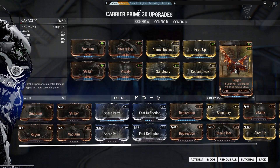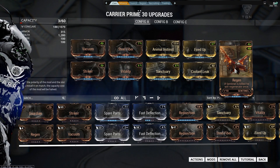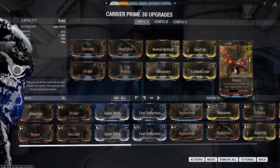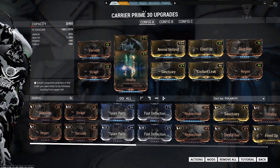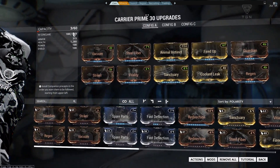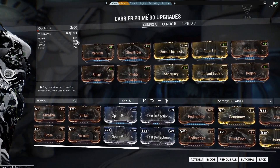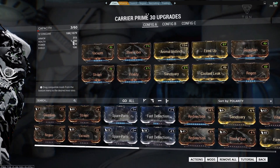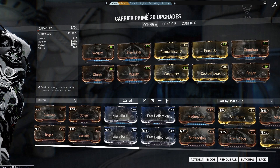It's hard to see Regen working, but you will notice every now and again — if it goes to zero health, zero shield — that the Regen will kick in and it will get all of its health back. Now for the two D slots, we're going to go with Steel Fiber to increase the armor to 315, and Vitality, which is going to increase the health to a massive 1,280, making Carrier Prime easily the tankiest of any of the Sentinels.